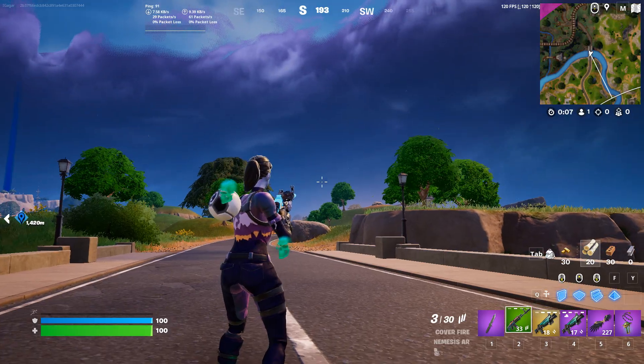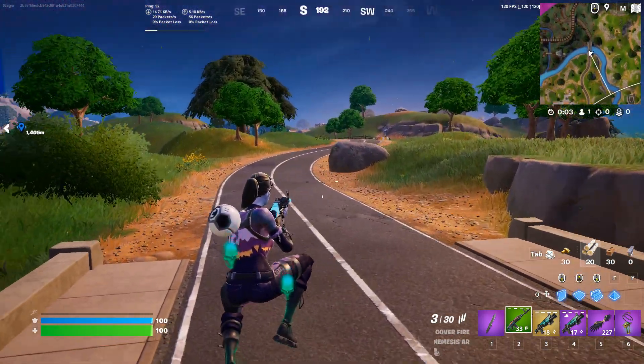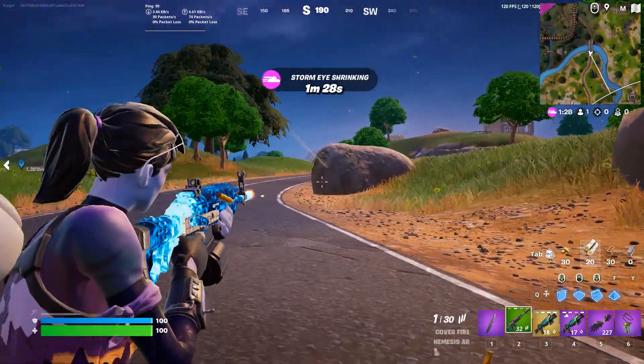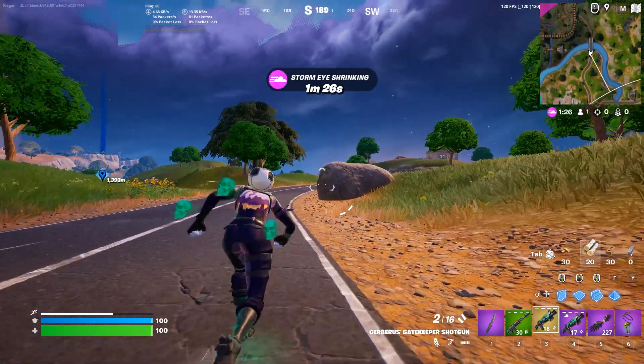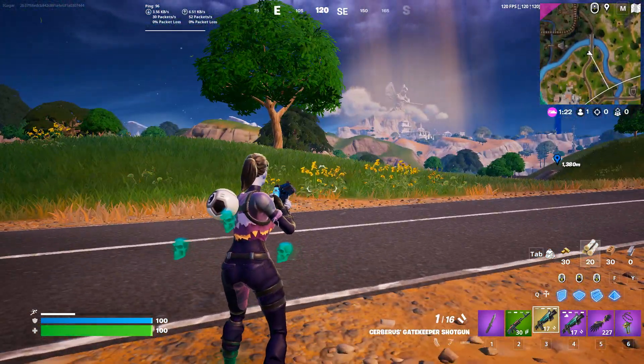There's only one guy on the whole map and that is me, so I can't show you against an opponent — but consider this rock as an opponent. If you see them far away, use your AR or something like that, then go next to them and shoot your mythic weapon. That's how you complete the quest.